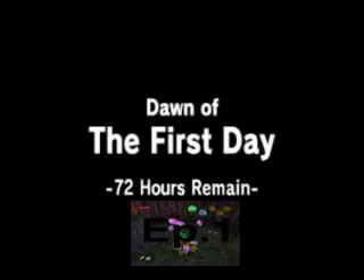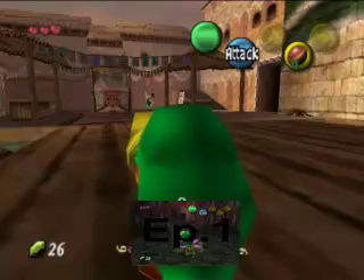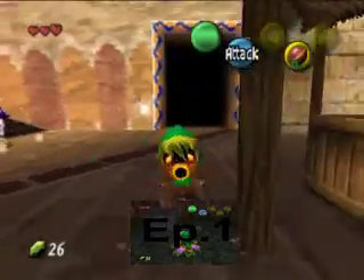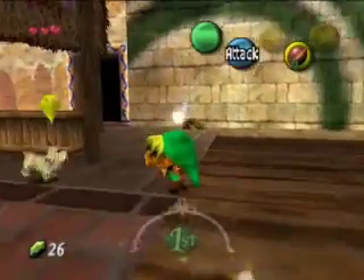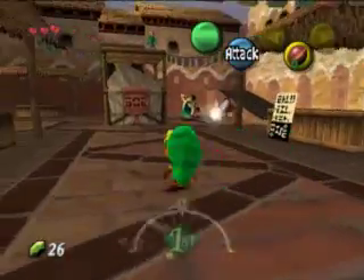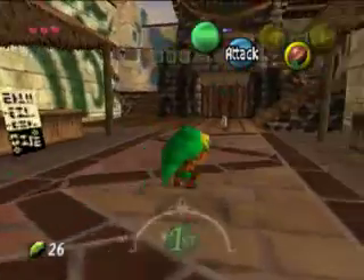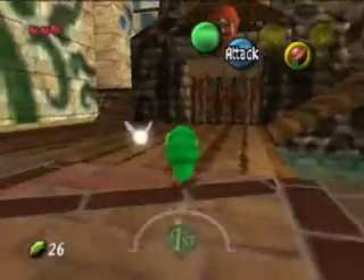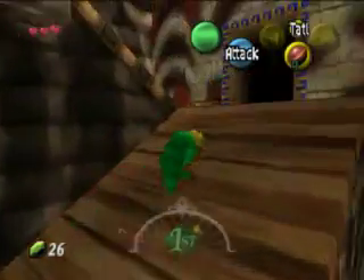Dawn of the first day — 72 hours remain. Hey everybody, I'm A2-1, welcome back to more Legend of Zelda Majora's Mask. In the last episode, we got our Ocarina of Time and our beloved horse stolen from the Skull Kid. Now in this episode, we're going to explore Clock Town and figure out stuff about this.